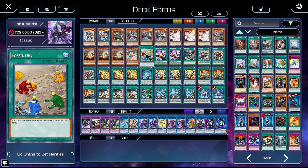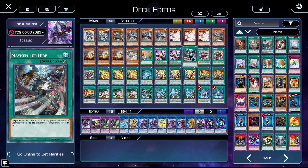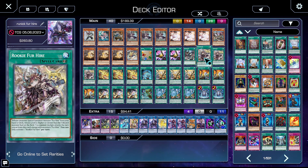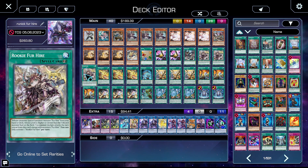We then have one copy of Fossil Dig — this is just an extra copy of Rex. Two copies of Talents; we don't really want to be drawing multiples of Talents, especially because sometimes it just doesn't come online, so two feels really good. We have one copy of Mayhem for Hire — you get to target a Fur Hire monster in your graveyard and special summon it in defense position, once per turn. We then have three copies of the fabulous Rookie for Hire. You tribute a monster, special summon a Fur Hire monster from your hand or deck whose level is one higher or lower than the tributed monster. You can't attack the turn you activate this card except with Fur Hire monsters, but we're playing Runic so we don't really care about attacking anyway — this card is just so good. It gets you to Beat off of things like Hugin and basically searches your entire deck.